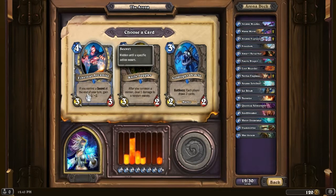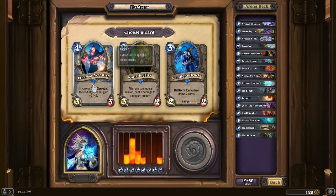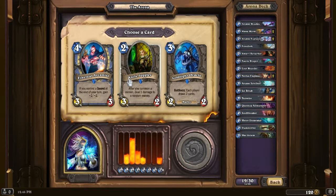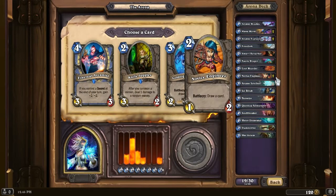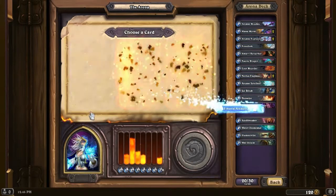Ethereal Arcanist - that's the one I was talking about. It says: if you control a secret at the end of your turn, gain +2/+2. So if I can pop this out with Ice Block, that thing's going to stay on the field until I take lethal damage - so if I just pop the Ethereal Arcanist after that, it wins. I'm going to break the rule about card draw because Coldlight Oracle gives him cards as well. We're going to take that Arcanist because we can combine it with Ice Block.